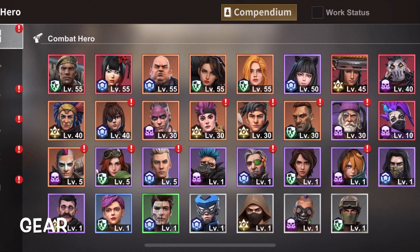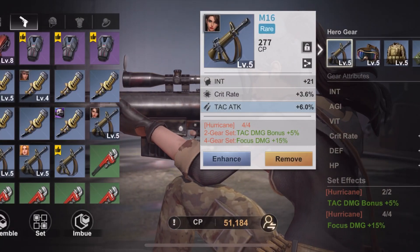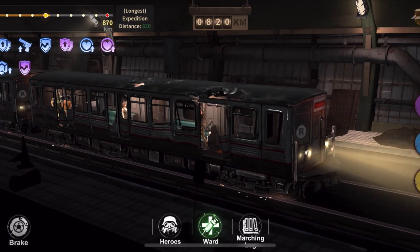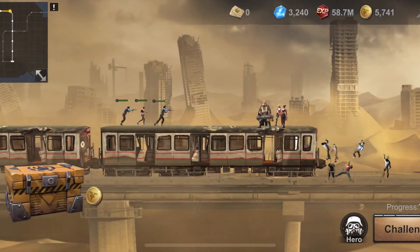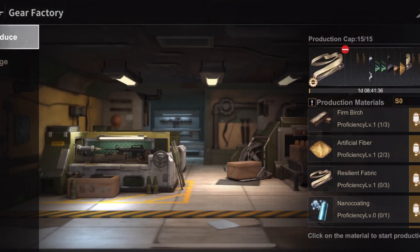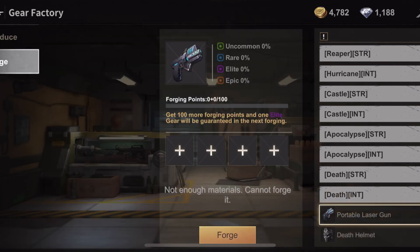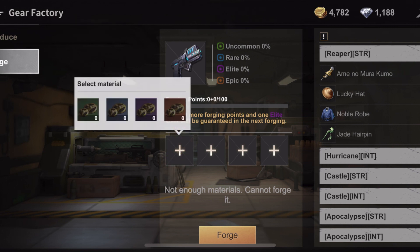When you get gear, equip it. At first you won't have the best gear, but as you level up it will get better. It will help your heroes get certain buffs. Ways to get gear are through expedition, the gear factory, events, and various other things. Make sure the right gear is on the right hero and level it up as much as you can. Do the expedition as much as you can — you can start it at least once a day, and it is now more important than ever. To use the gear factory, use the explore option to get the materials you need, craft those materials, and once you have enough you can forge a new piece of gear.